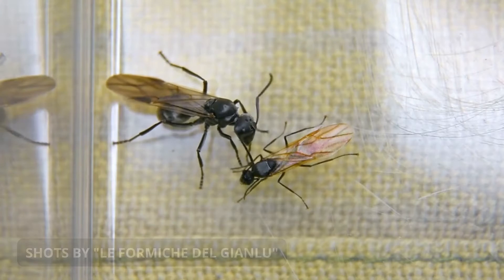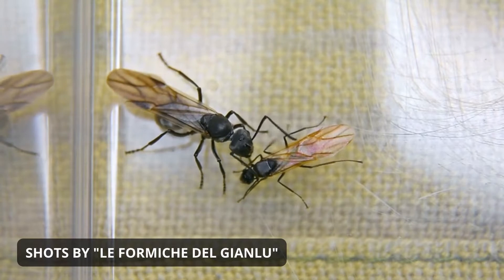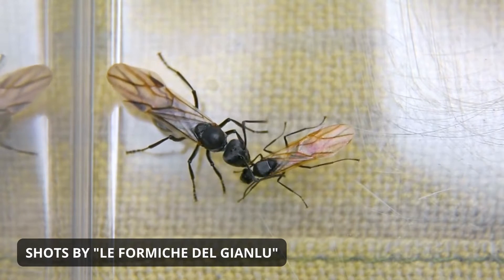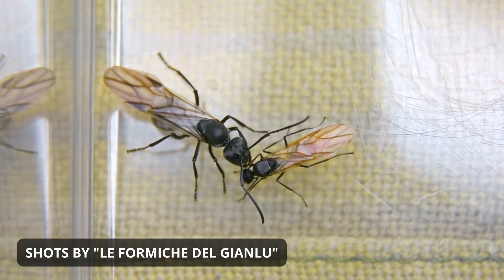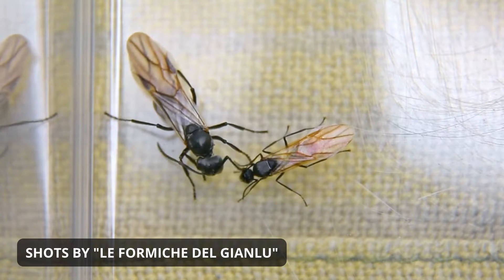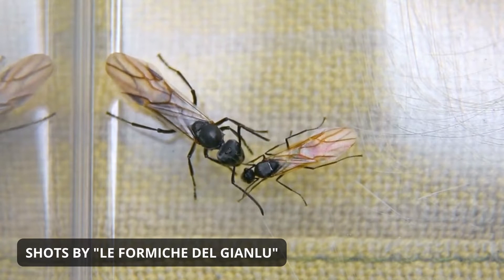The role of male ants, also known as drones, varies depending on the species of ant. In the vast majority of cases, male ants only appear during the mating season, where they will compete with other males to mate with a queen ant. After mating, they will die or be driven out of the colony. In other species, male ants have more permanent roles within the colony, such as foraging for food or defending the colony from external threats.